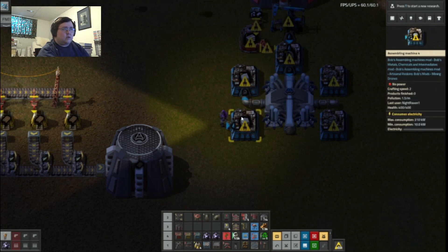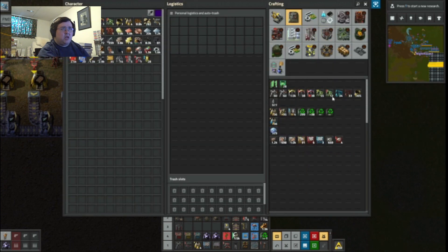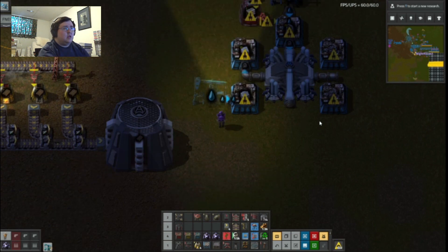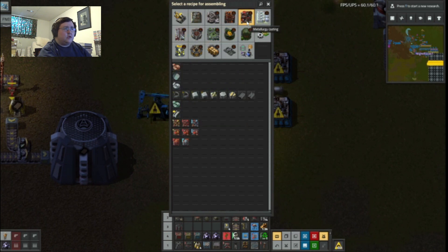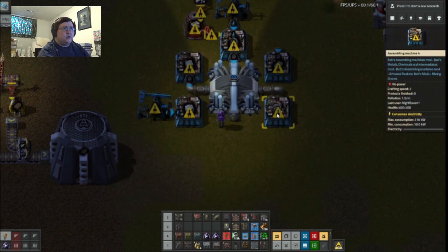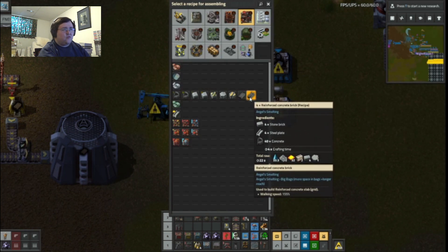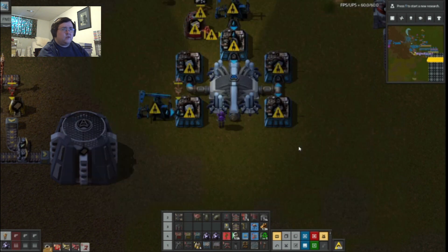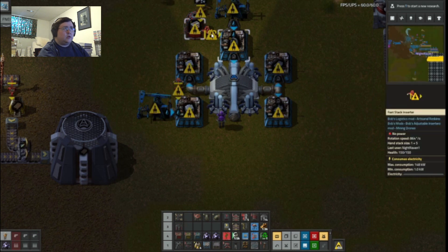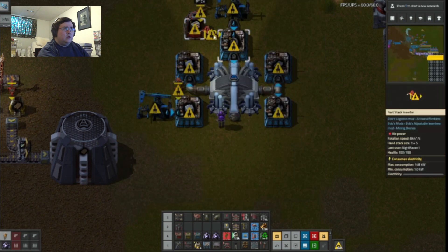So that means I need another water well pump. Concrete is here. Concrete brick. Reinforced concrete brick. Turn that around. I just need another inserter. This does not require anything — this is it.